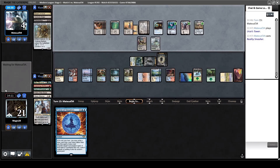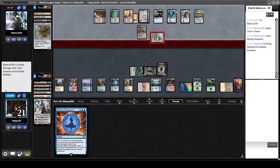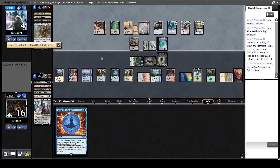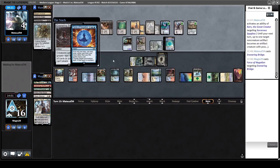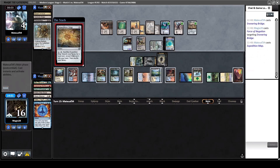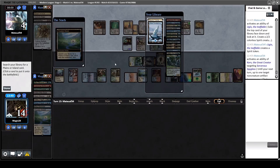Go to 16. Another 2/2. If we crack all four fetch lands here we can still get him, if we just counter the Ensnaring Bridge. Another blocker - and here comes the Bridge. Force it! Hope he doesn't have anything now. Expedition Map is fine, no one cares - he made his land drop already. Blast Zone can't kill the zombies and we still have three targets here, so let's just create more zombies with all the lands we can grab.